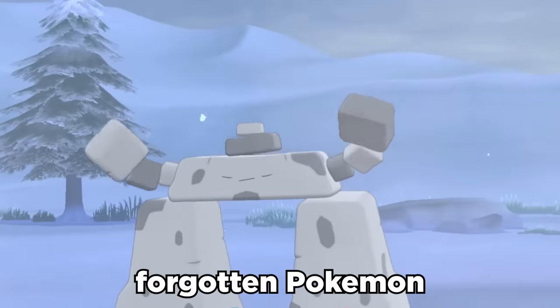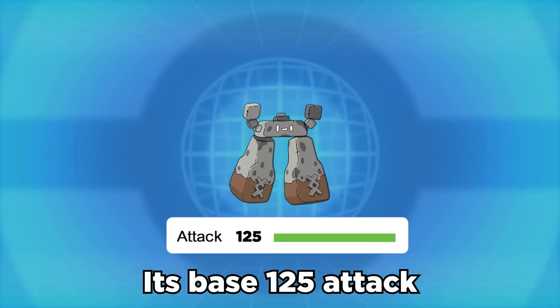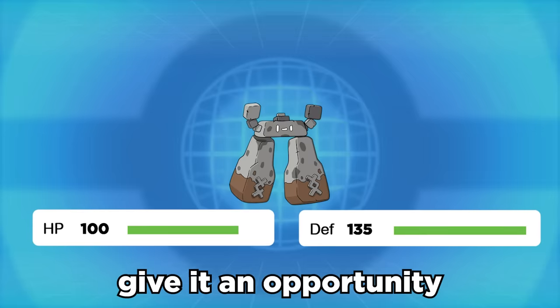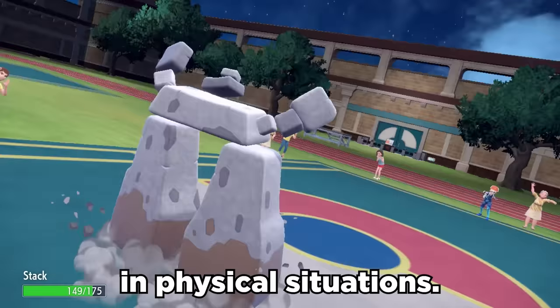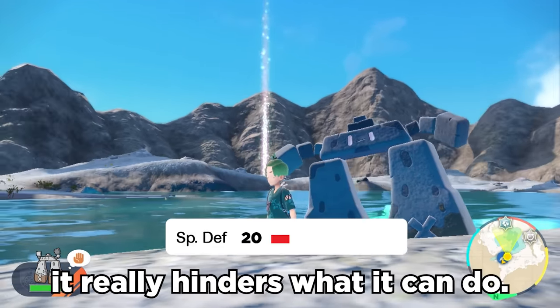Stonejourner is an incredibly forgotten Pokemon, but if used correctly, it can actually be a threat. Its base 125 attack, along with solid HP and defense stats, give it an opportunity to be a beast in physical situations. Unfortunately, with its abysmal base 20 special defense, it really hinders what it can do.